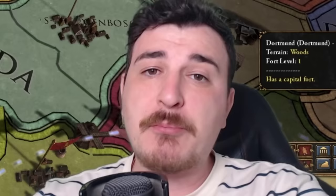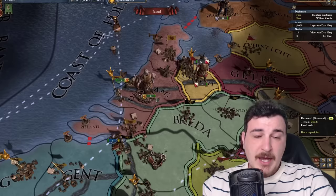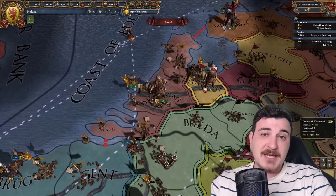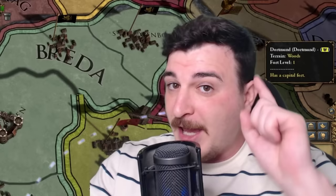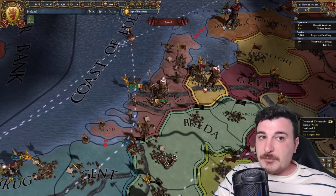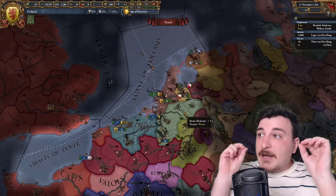As you guys know, playing Toll is one of my favorite ways of playing EU4, and with the 1.35 Domination DLC, playing Toll has changed completely with a brand new idea set that you need to take. Today we'll be playing as Holland, one of the best nations for Toll. We will eventually form the Netherlands if we get 5,000 likes in the first week, and even go colonial, creating a trade empire that also plays Toll.